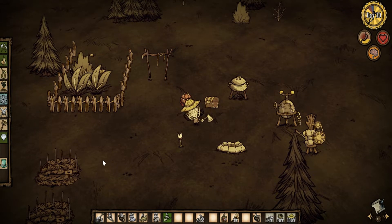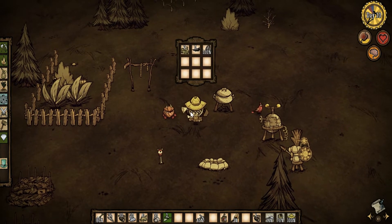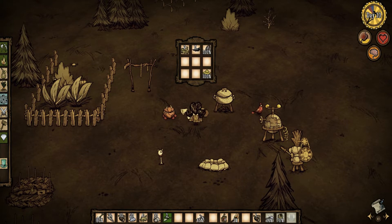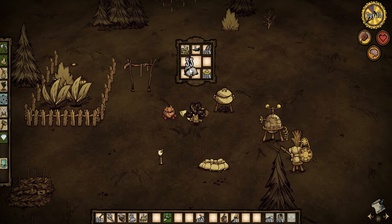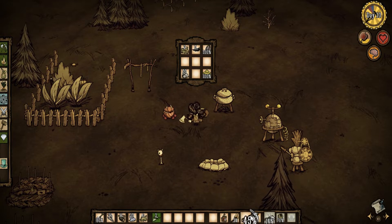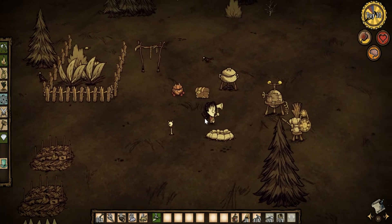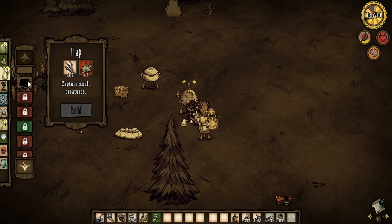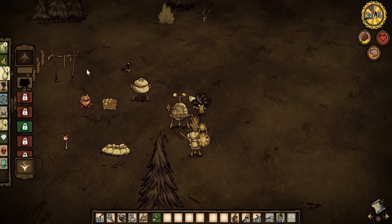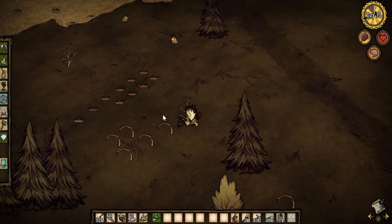Hey guys, Heather here and we are back in Don't Starve picking up right where we left off. We need to get some things here. We need to straighten things up a little bit. Let's see about making traps now that we have the drying rack. Let's go around and pick up some saplings and stuff on the way.